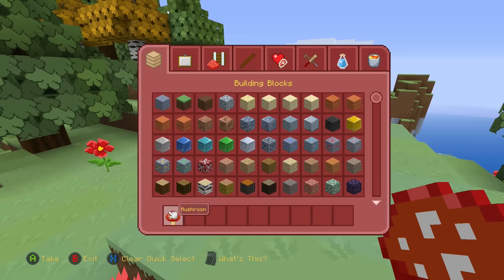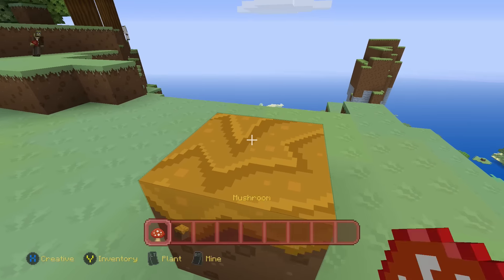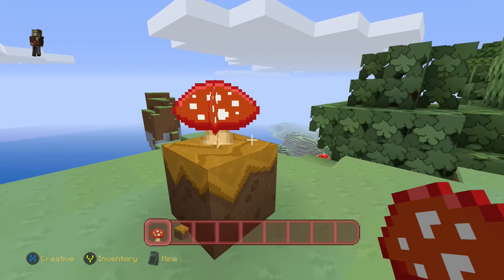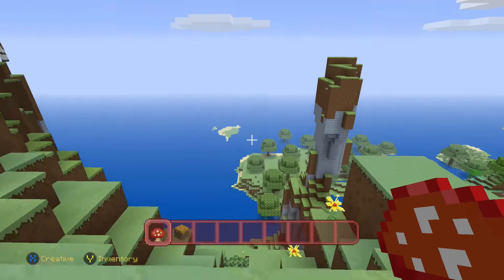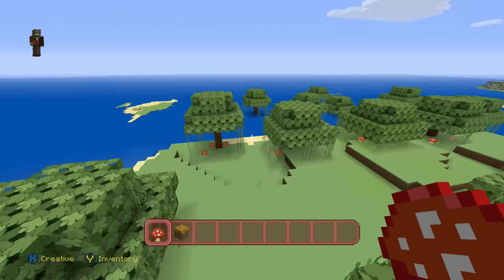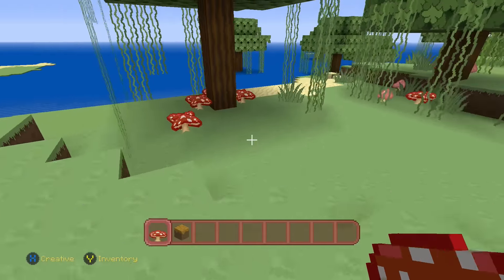If I go ahead and grab myself a mushroom and place it down — look at that! How cool is that mushroom animation? It's just super awesome. And I think there are actually some more mushrooms down here in the swamp biome. You can see a whole bunch of them dancing down here, and it's just really cool.